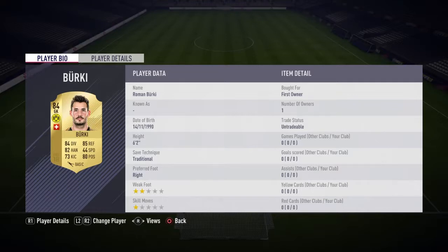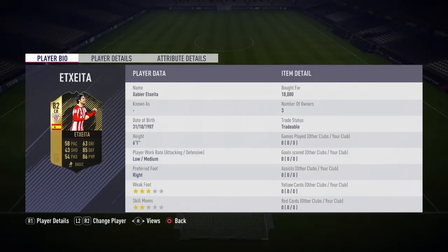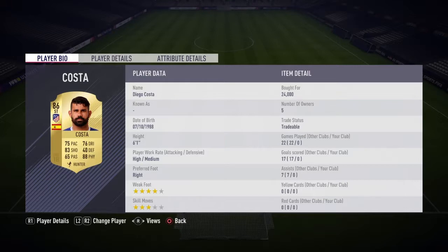So in goal we have Burkey, Horn at right back, Rackets at right center back, xData — obviously use these informs, they're super cheap so I do recommend using these guys. xData was 18k, 27k for Martinez. I sniped Martinez at 12k. Costa — I didn't really mean to get this guy from the transfer market.